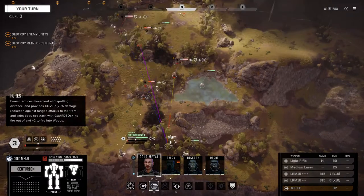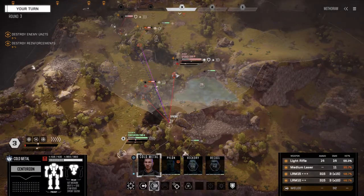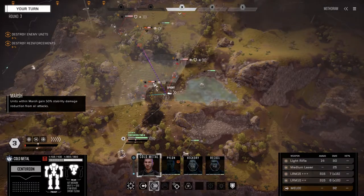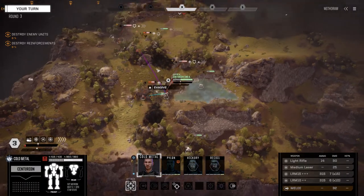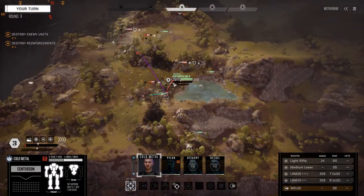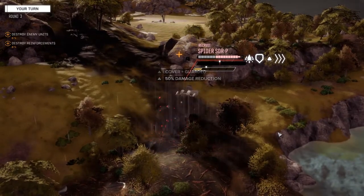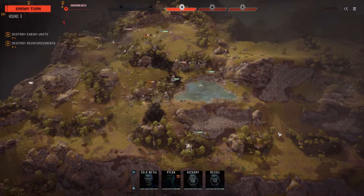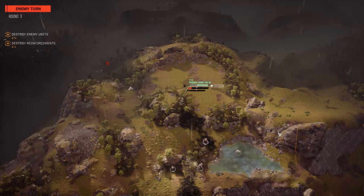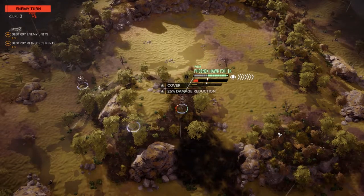It's gotta be Cold Metal. Sixty-one percent with missiles from there — let's get in here, still 61% with a bit of stability protection. This guy's still got full leg armor, so we're gonna ignore that and fire straight in his face, dump everything into him. He's got a lot of damage reduction but we've gotta get started on him. Probably a Panther — could be a Vindicator. AC2s and missiles.